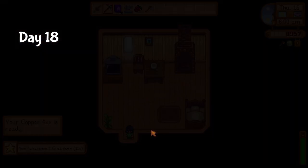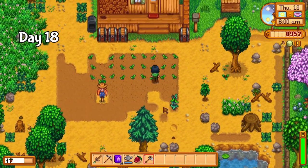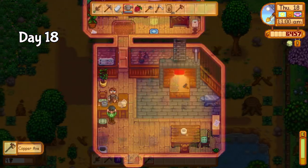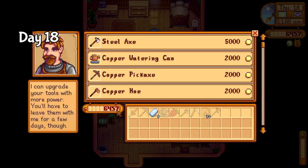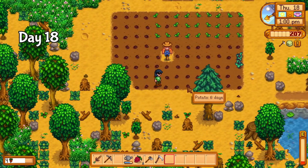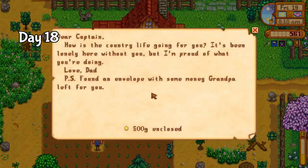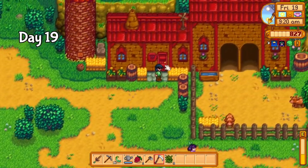On day 18, my copper axe was ready. So after preparing land for more potatoes — again — I ran all the way to Clint's, got the axe, and handed it right back to him for the steel upgrade. I picked up 75 potato seeds on the way home and planted all of them. It's becoming a lot to water. Day 19 starts with 500 gold from dad. Always nice to get free gold.